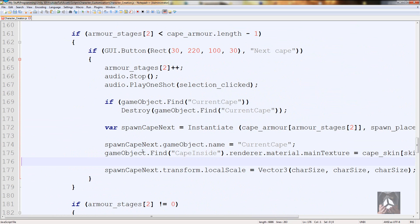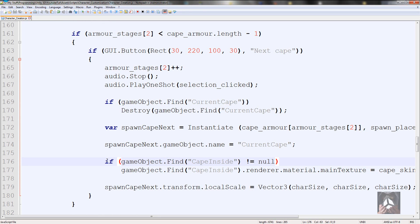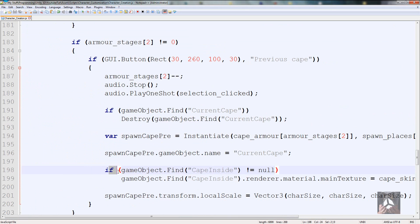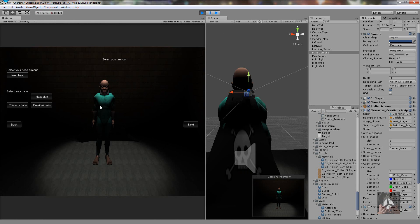We take the cape off, it hides the options; go back on and it stores how it was. But we need to fix the issue of it spawning the wrong skin first. Go back to where we spawn the cape and grab the line that assigns the skin texture. Come back up to where it spawns the cape and paste that line after it changes the name. But we also need to handle the case where it can't find CapeInside: wrap it in an if statement - if GameObject.Find("CapeInside") does not equal null, do this. Copy that to the previous button too.